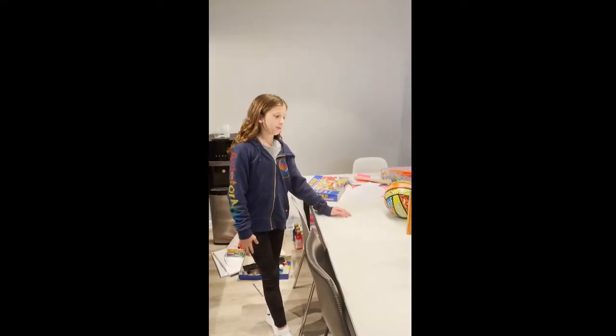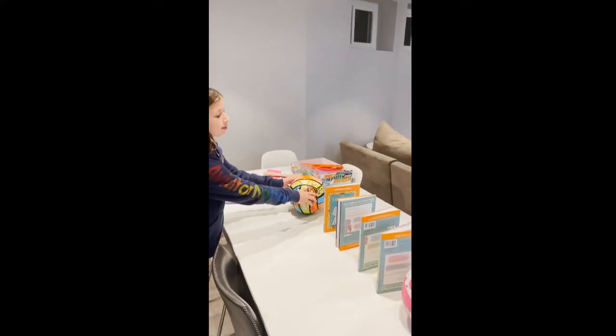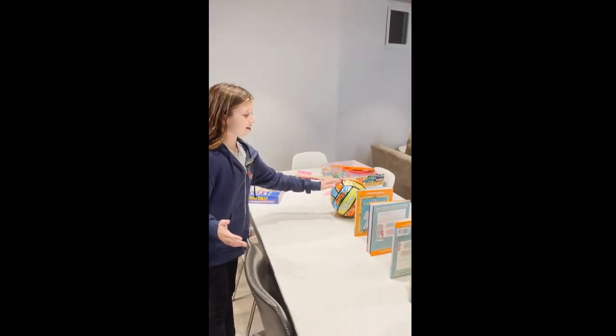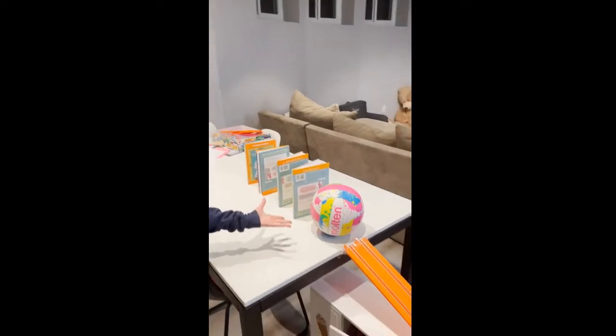So this is the tour of the Rube Goldberg. The first step is I'm going to be hitting this volleyball into these books, and these books are going to knock over like a domino effect and hit this ball, which is step two.